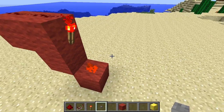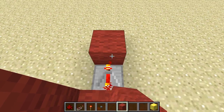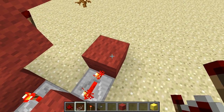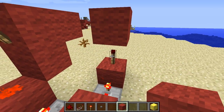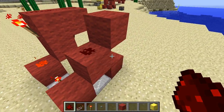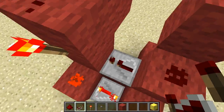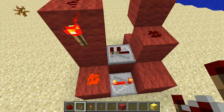Now we have to make it into a T flip flop. Therefore we place a repeater on 4 ticks delay here, and another repeater on 4 ticks delay here, which goes into a redstone torch. And a block on top of this redstone torch, and a block next to it with redstone dust on top of it, which gets activated by this torch and will activate this repeater down here, which on one tick delay goes into the RS NOR latch to trigger it.